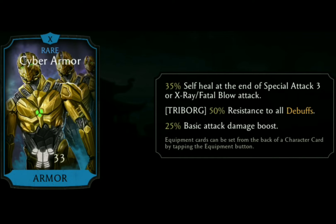Cyrax's gear piece is the Cyber Armor and it gives you 35% self heal at the end of special attack 3 or X-ray/fatal blow attack, 50% resistance to all buffs which is for Triborg characters only, and 25% basic attack damage boost.